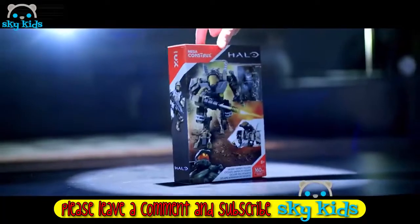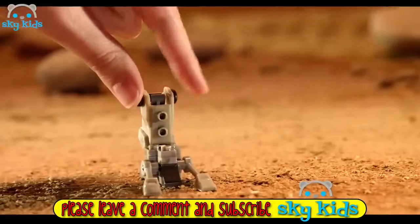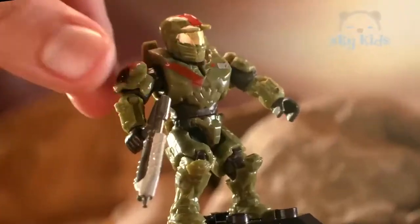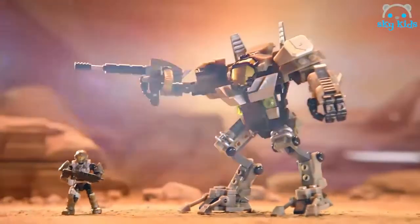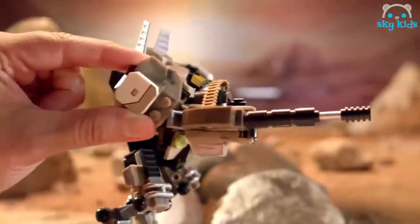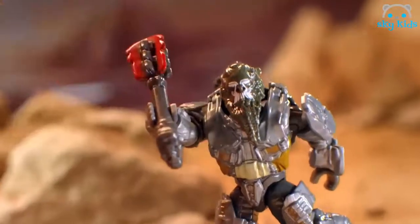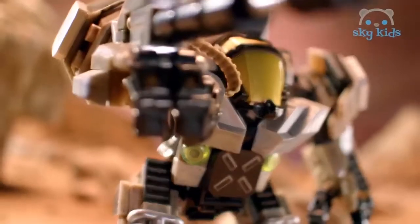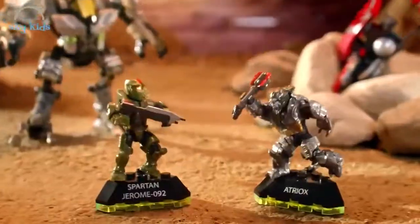With Mega Constructs Halo building sets, I can build beyond. I create the Desert Sniper Cyclops to join Spartan Jerome on the battlefield. They scan the desert for the enemy, Atriox. The banished Ghost Rush builds up and flies into battle. I take aim with the Cyclops and blast! My Halo battle's just begun.